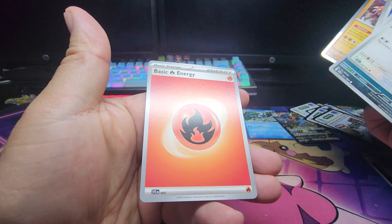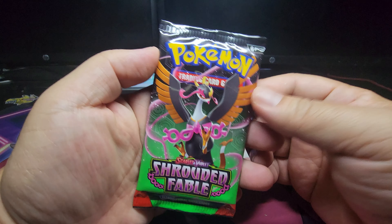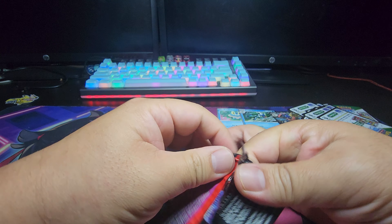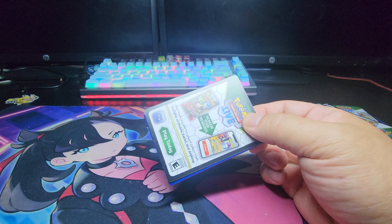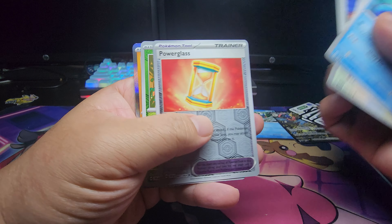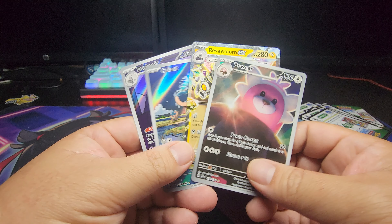Nothing, nothing, nothing again. Last pack for this opening — and the last time I'm going to be opening up Shrouded Fable. Not my favorite set. Pull rates are really difficult — it's really concerning. All I wanted was the ACE SPEC Dangerous Laser and I didn't even get it. I got nothing except for this special energy. So the hits stop there.